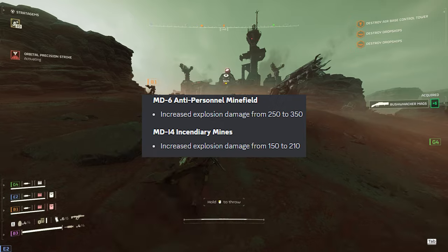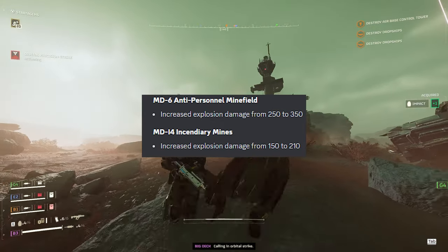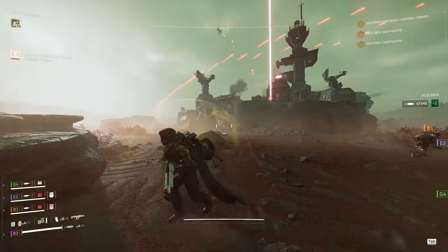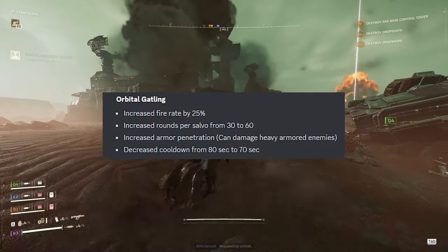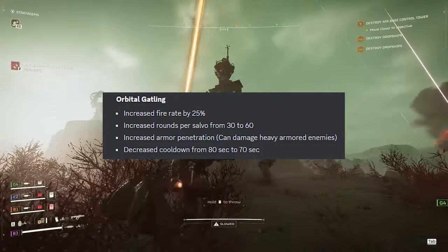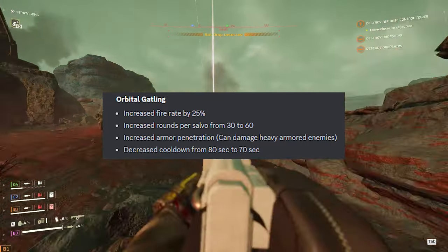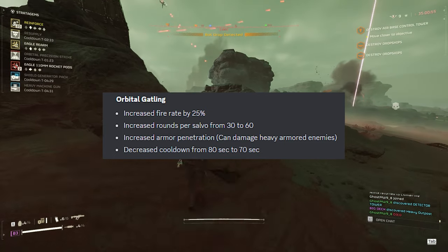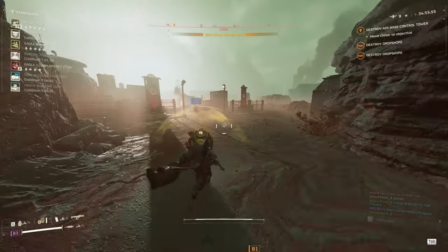The MD6 anti-personnel minefield gets increased explosion damage from 250 to 350. The MD14 incendiary mines get increased explosion damage from 150 to 210 — the mines might actually become useful now. The orbital gatling strike gets an increased fire rate of 25%, increased rounds per salvo from 30 to 60, increased armor penetration so it can now damage heavily armored enemies, and a decreased cooldown from 80 to 70 seconds.